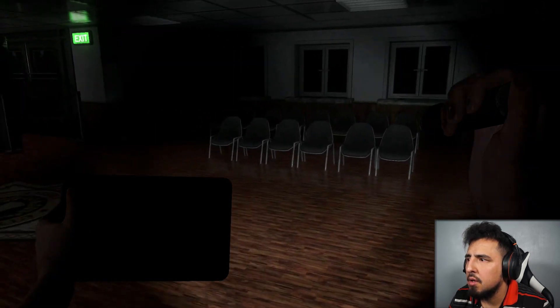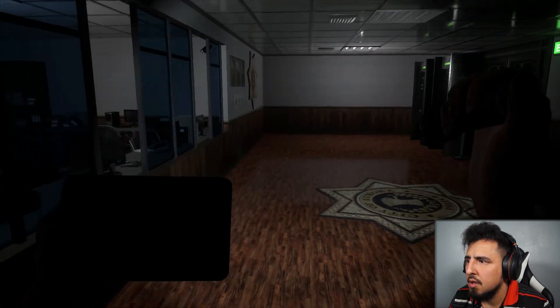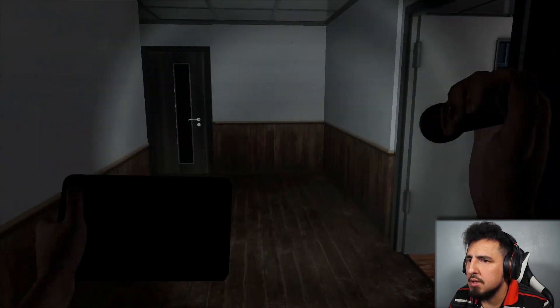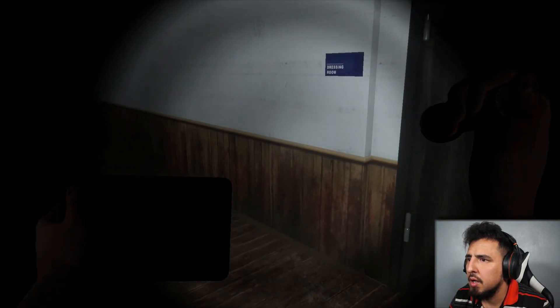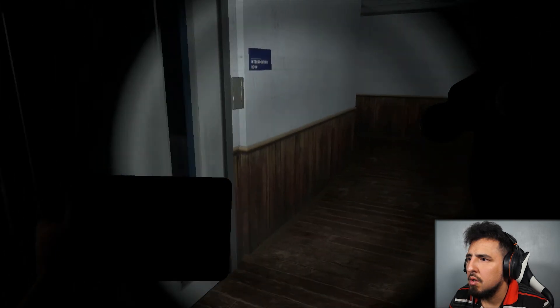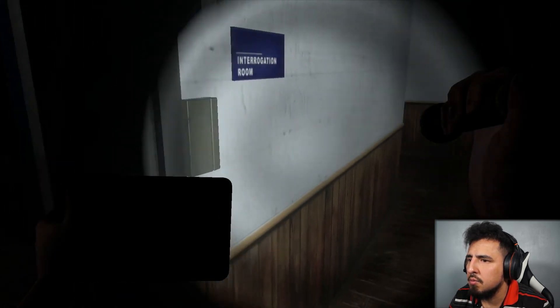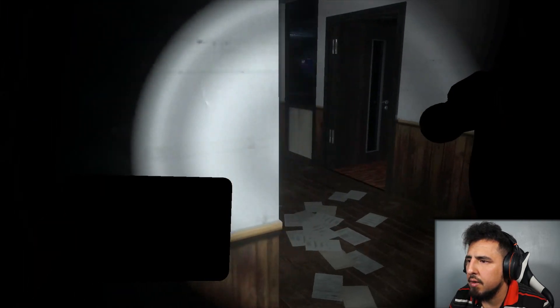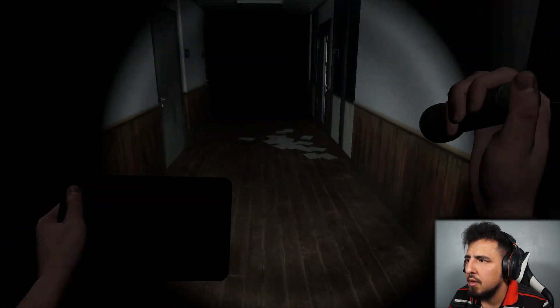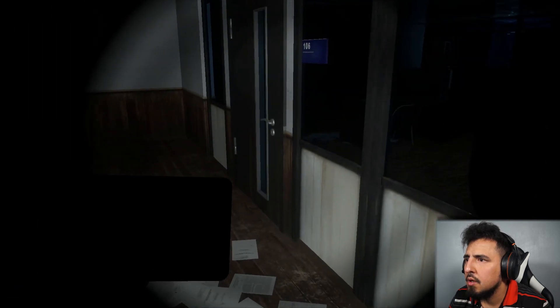It would not be up here because this is the entrance. There's one breaker — this is the control room, controller's office. Interrogation room — we don't need that, I guess. I need a key card for that and I don't have a key card for that.